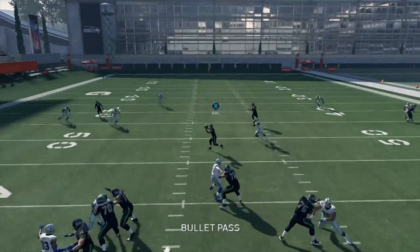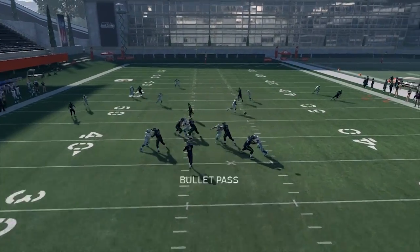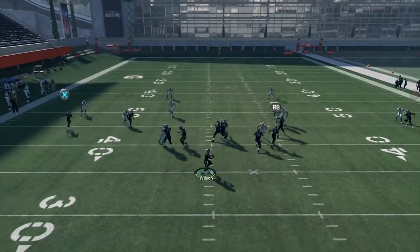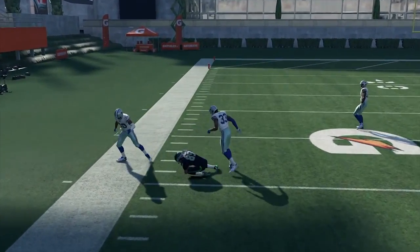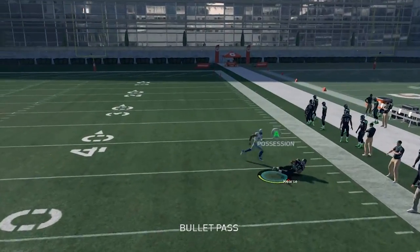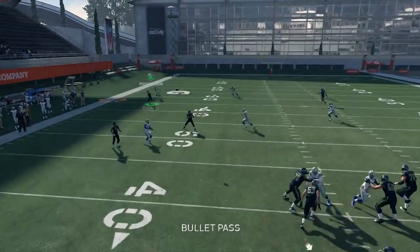Mainly because this corner route cannot be guarded, and of course you have the running back angle route in case you get pressure — you can dump it off. With this corner route, what I like to do is always put it on the short side of the field. A lot of people run their corner routes to the wide side, but I like mine on the short side because the deep blue will probably never play it in cover four, cover three, or other coverages. You will not find one that will jump down and cover this corner route because I run it into the short side rather than the wide side.